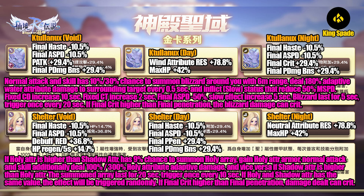Lastly, the Shelter Night shoe card increases neutral attribute resistance and maximum HP. For its effect, it involves holy and shadow attributes. If your holy attribute enhancement stat is higher than shadow, there is a 9% chance to summon a holy array, gaining holy attribute armor — normal attacks and skills additionally deal 100 and 300 holy attribute adaptive damage. The reverse applies if your shadow attribute enhancement stat is higher, granting shadow attribute armor and shadow adaptive damage. The effect lasts 20 seconds and triggers every 10 seconds. If holy and shadow stats are equal, the attribute effect is triggered randomly. If your final crit stat is higher than final penetration, the damage can crit.